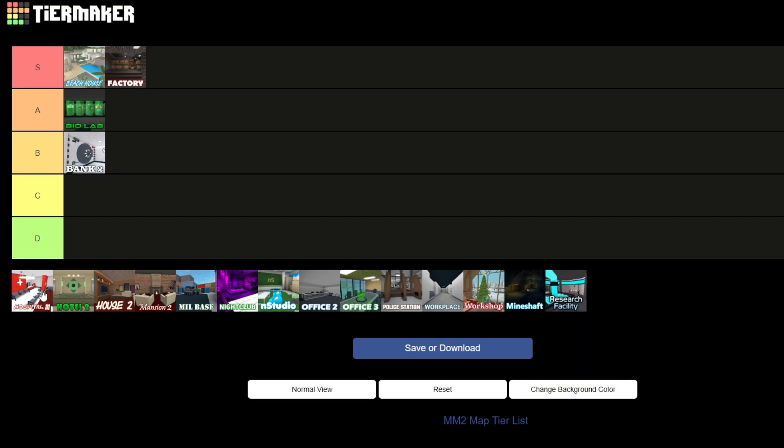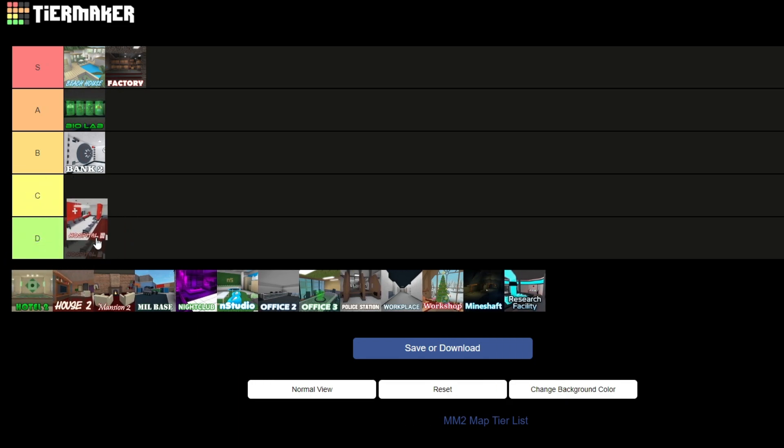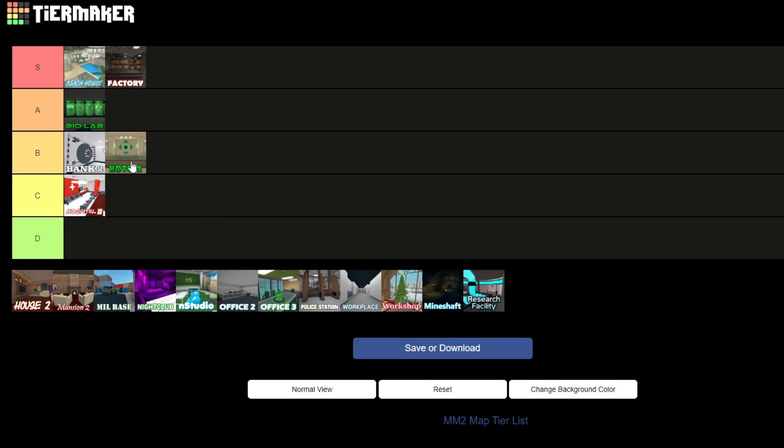I'm not a really big fan of Hospital 3. It's not that nice — it's a really small map. I know there's two floors and two little vents you can go in, but I'm just not a fan of it. It's not the worst map though, so I'd put it in C tier. Hotel 2 is actually another great map. It's really big with so many floors, but it's really annoying if you're trying to find somebody, so I'm going to put it in B tier.